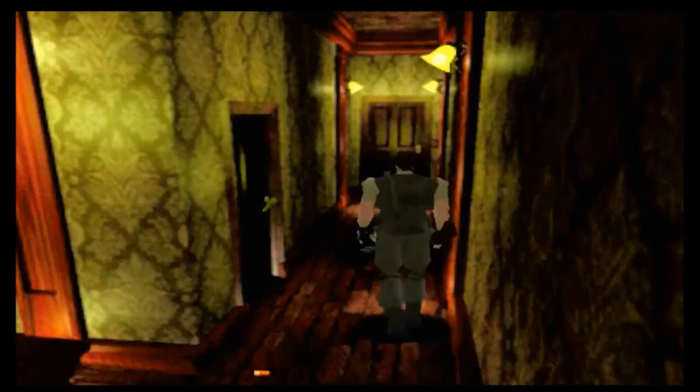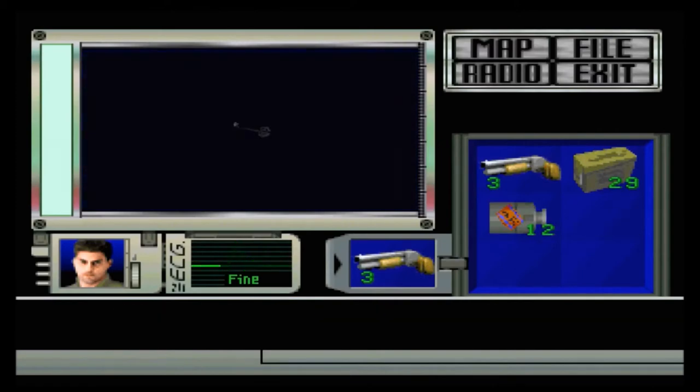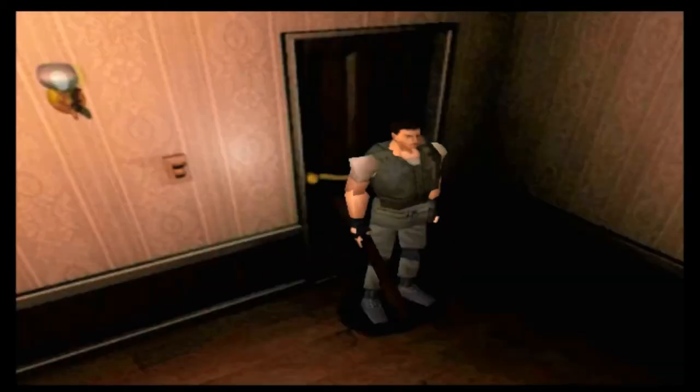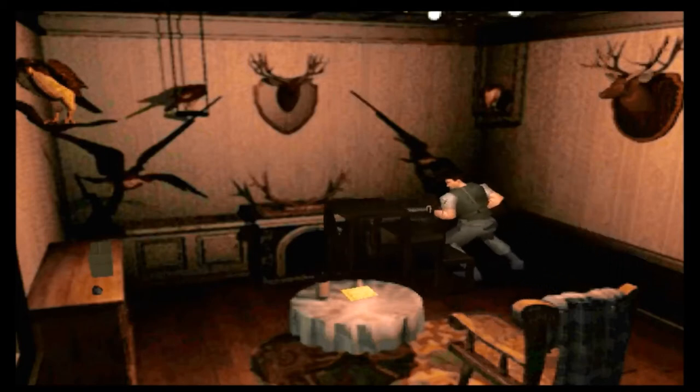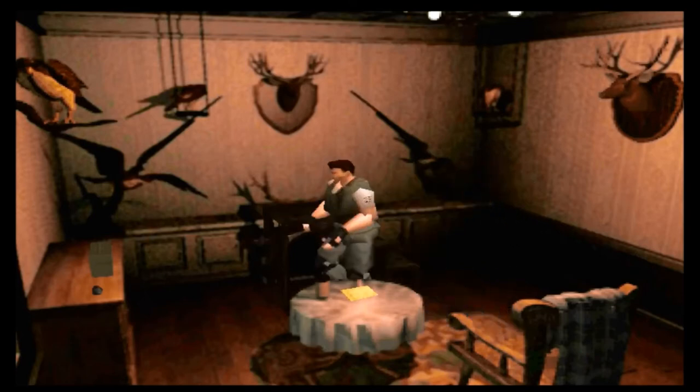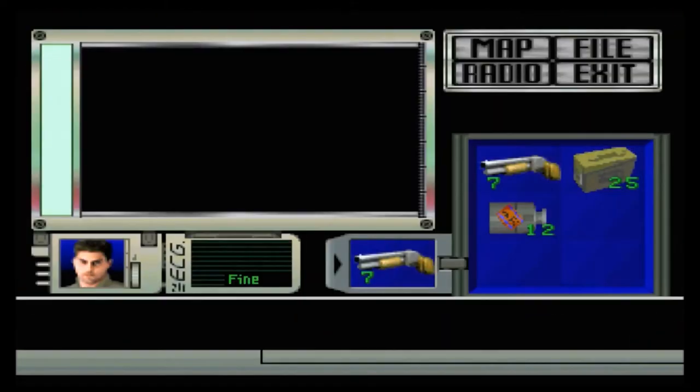And then if you let Richard die, she'll go missing for a while and not show up again until you return to the mansion, where she'll be attacked in the little library room instead. You can let her die there as well just by simply walking out of the room, and it's equally hilarious. In that one it's actually even more pronounced that she's been completely decapitated by the hunter. But given how badly she played the Moonlight Sonata, she's kind of asking for it.